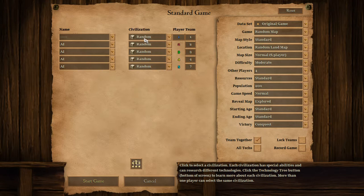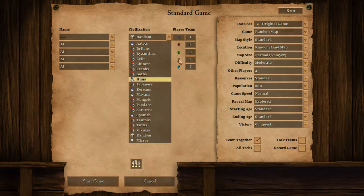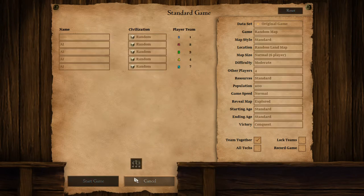I choose civilization as random. If you want, you can choose whichever civilization you like. I like Celtics; Chinese is good too. I like Japanese and I like Spanish. So I'll just take random right now. Let's start.